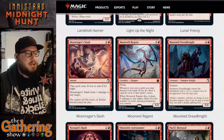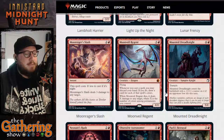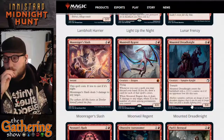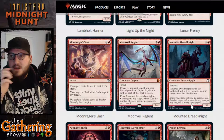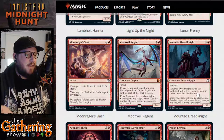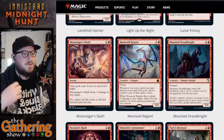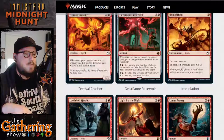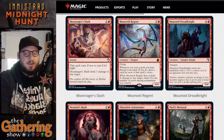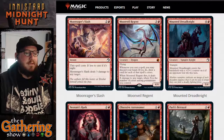The next red card is Mounted Dreadknight — four and a red for a 5-4 Vampire Knight with Trample. Mounted Dreadknight enters the battlefield with a +1/+1 counter on it if an opponent lost life this turn, so it can enter as a 6-5. You want to use one of your red spells that deals direct damage first to make sure the opponent has lost life, and then Mounted Dreadknight becomes more powerful when it enters the battlefield.